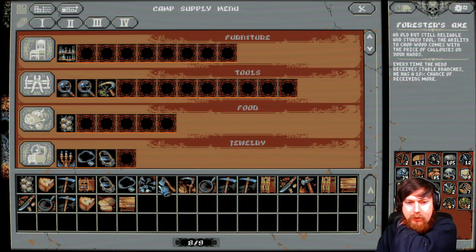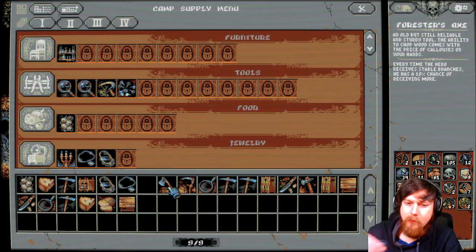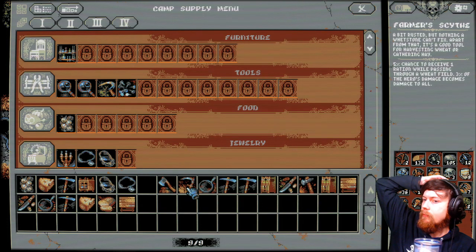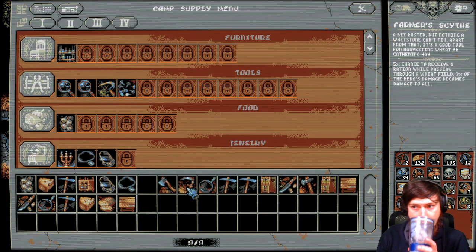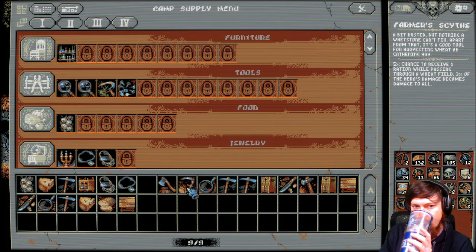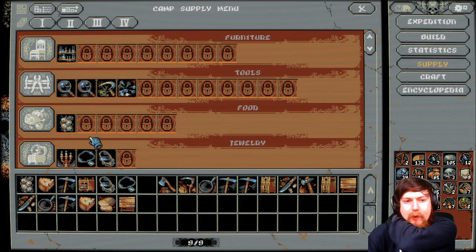Using this — once the hero reaches stable branches he has a ten percent chance of receiving more — nah, that's not good. Five percent chance to receive one ration while passing through a wheat field. Three percent of the hero's damage becomes damage to all — that sounds pretty good. But I think I'm just gonna chill with what I got; I think I've got a pretty good setup going.